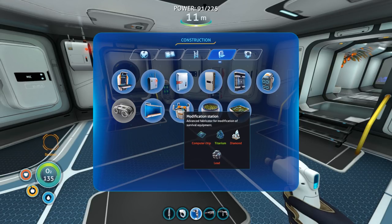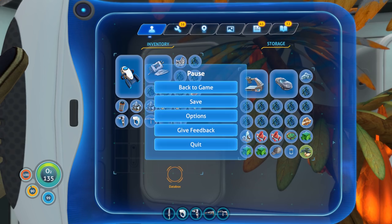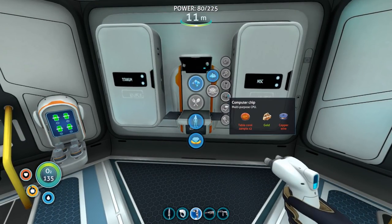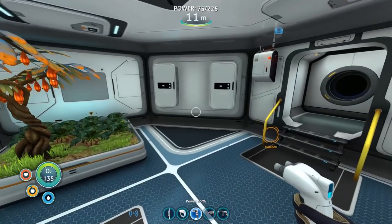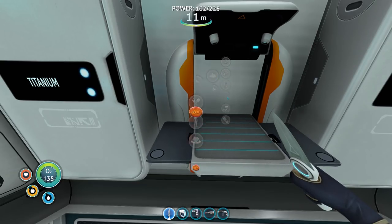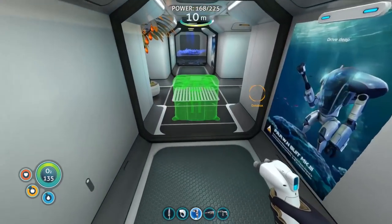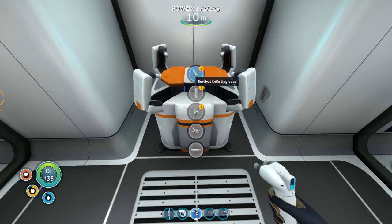The modification station needs one computer chip, titanium, diamond, and lead. I grab the diamond and lead from storage, but we need another computer chip: gold, copper wire, and two table coral samples. Copper wire needs two copper ore, so I head out again for more copper — never anything else you're short on. Got enough copper, got the computer chip going, and now we can build the modification station. I'll put it here for now — I'll deconstruct it later.